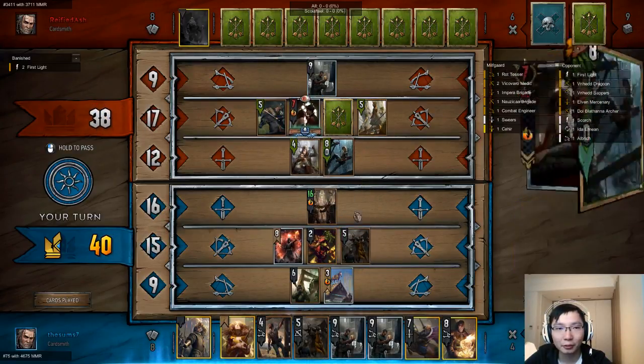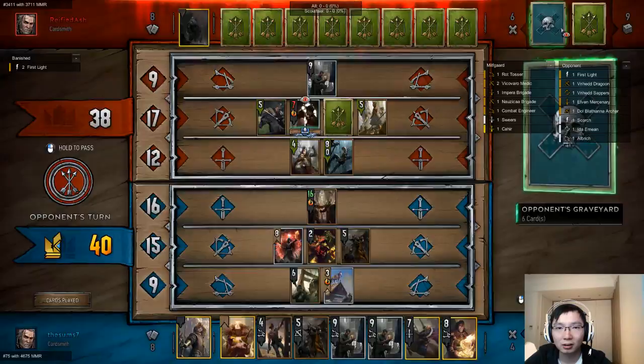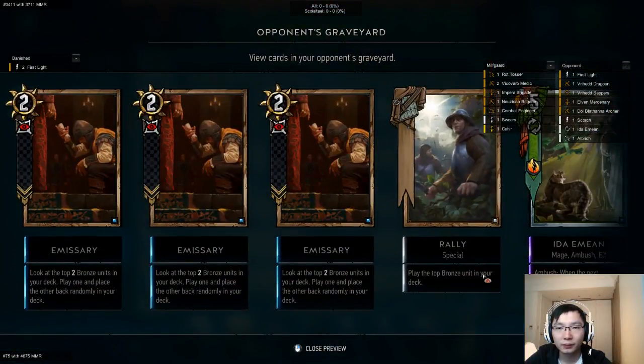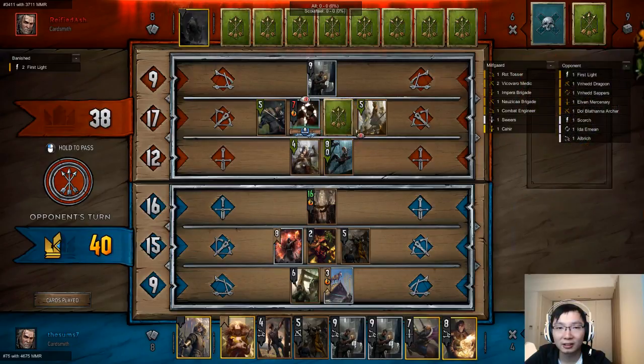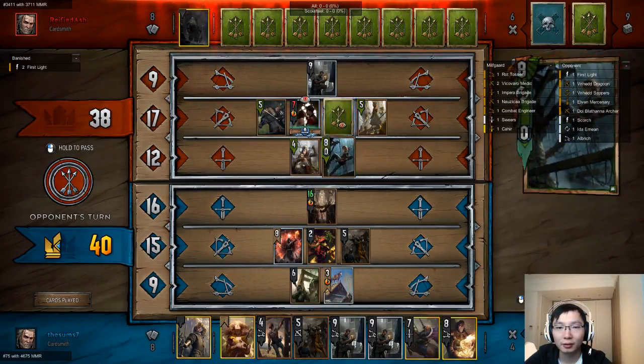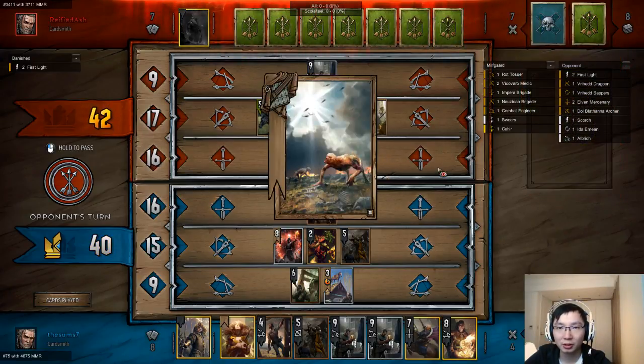This is still a 10-point swing — it's a good card. I think your card — it's probably not Shuru, it's not Ida, so it's probably Sierran, right? Yeah. There's not that many options.